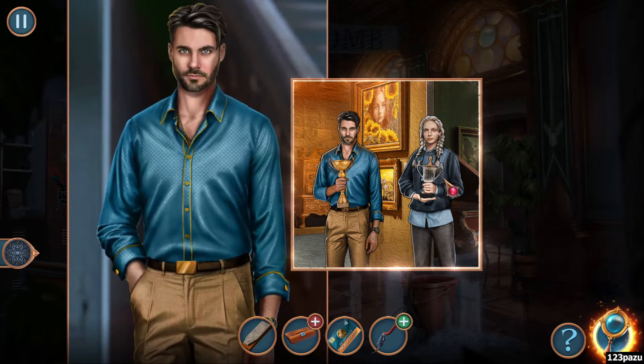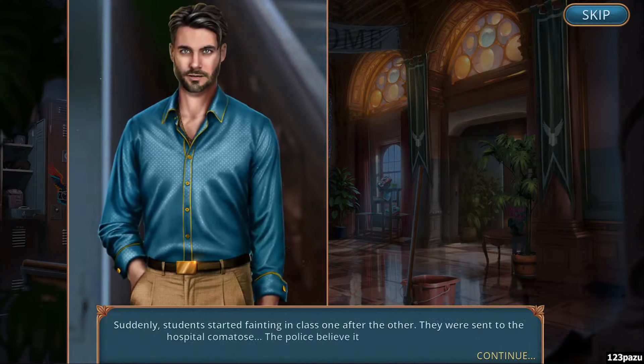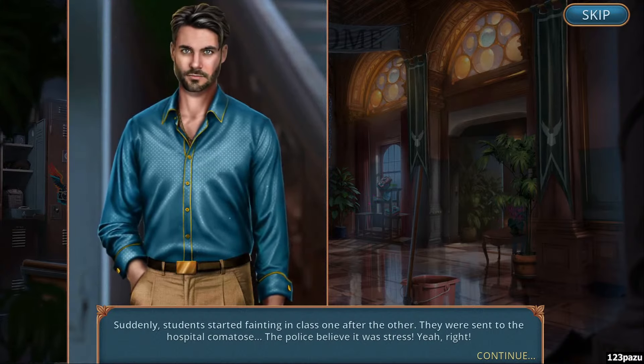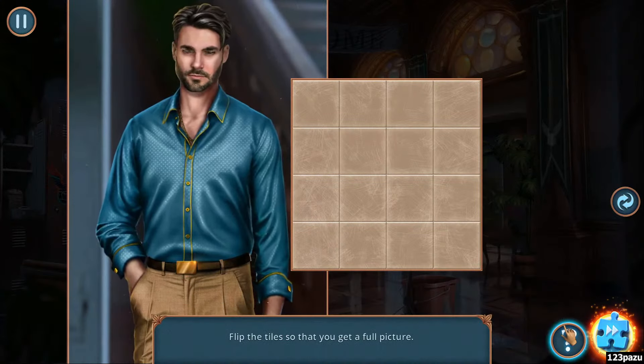Is that another teacher? Suddenly, students started fainting in class, one after the other. They were sent to the hospital — comatose. Whoa. The police believe it was stress. Yeah, right. So what do you believe?